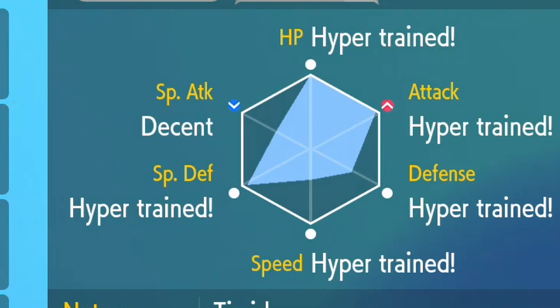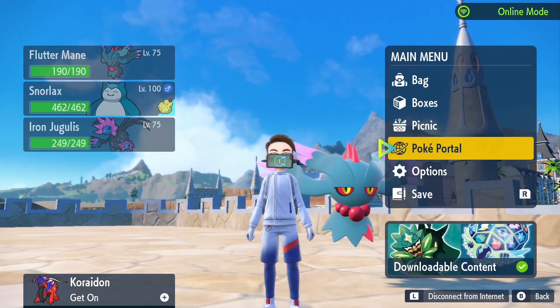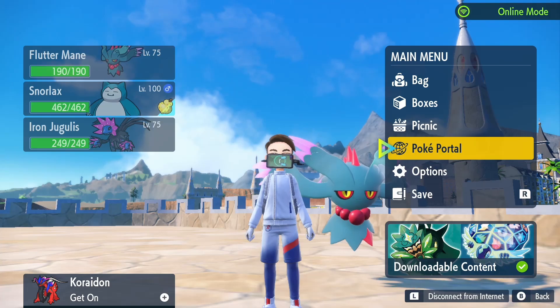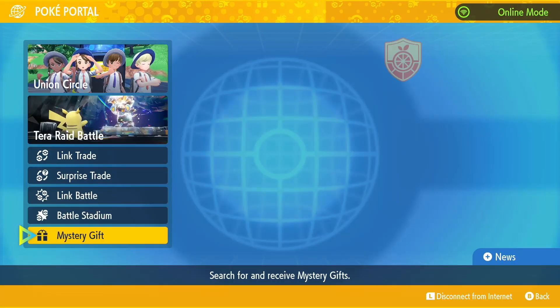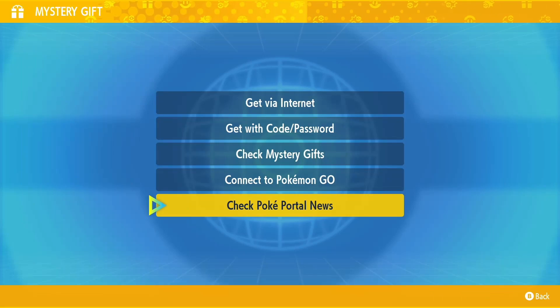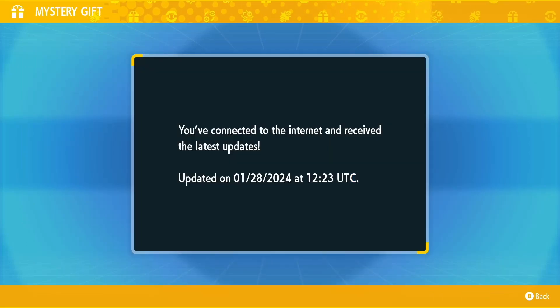Once you have your Snorlax built properly, the next thing you want to do is make sure that you have the raids in the game. First thing first, connect to the internet, go to the Poke Portal, go all the way down to Mystery Gift, then go all the way down to check Poke Portal News. As soon as you get this box appearing on your screen, the raids are now live in your game.